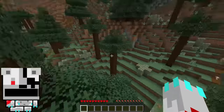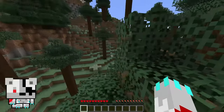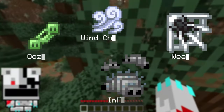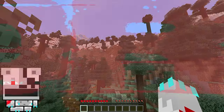Today we are playing the new Minecraft 1.21 update, the Tricky Trials update. In this update they added the trial chambers, four new potion effects, and we are going to see all of that stuff in this new hardcore world — that means if I die, I lose.